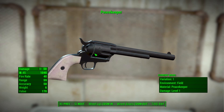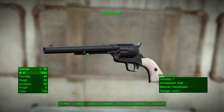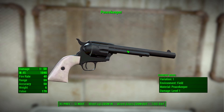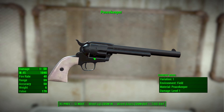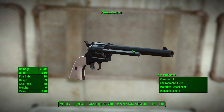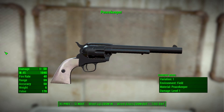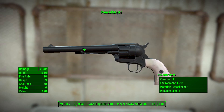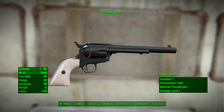I'll admit a personal aesthetic preference: I think the base standard texture is a bit too clean. We are in the post-apocalypse after all. But thankfully in modifications we do have a material category where you can change it to a worn-down, rusted sort of hunk of a gun, and that feels far more appropriate for Fallout. I always love when we get material categories to change up the looks of weapons.